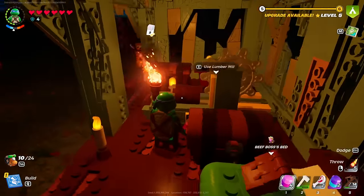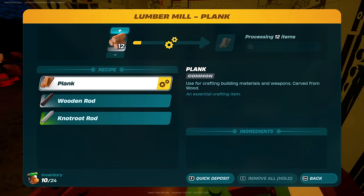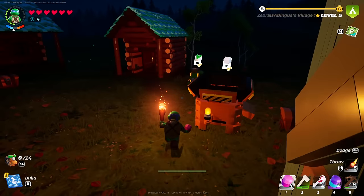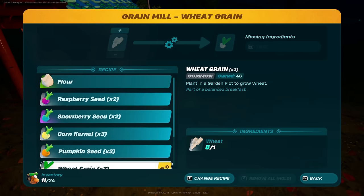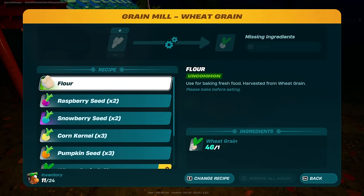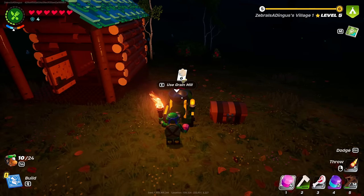I'll turn this into more planks — it seems like we need more. I think I will remove all those and see what else we can do. Turning snowberry seeds into snowberries would be pretty good, but I'm mostly focused on making flour because we have a lot now. I can make a bunch of flour, and with that we can make a ton of bread — which seems to be one of the best food items in the game. It restores so much hunger and health at the same time.